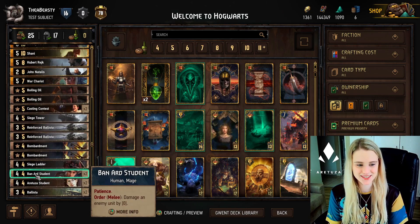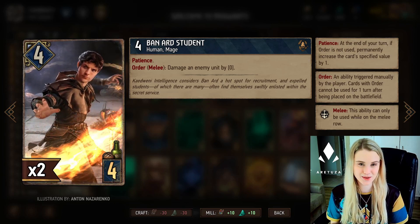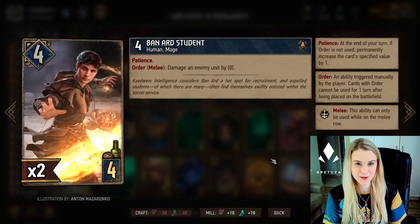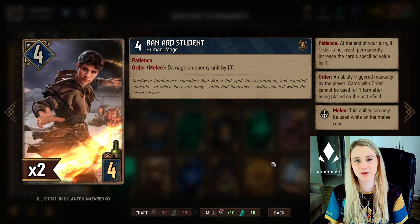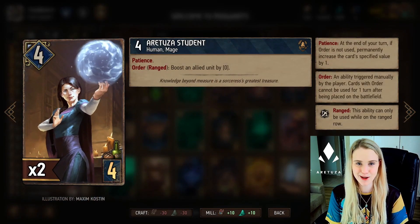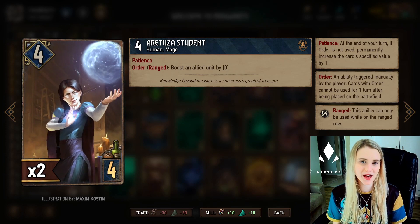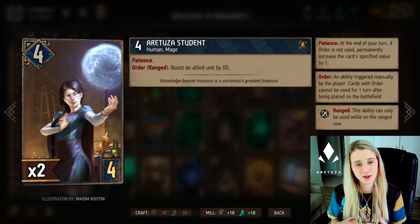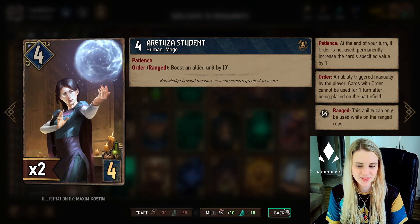The fun thing about mages is that you can get some significant carry-over value with them, especially if you combine them with something like Shiny. We have the Bannard Student, which has to be played on the melee row. It has Patience, meaning every turn you don't use it, it will increase the amount it will damage an enemy unit. Then we also have two Artuza Students - one of my favorite cards of this expansion. This one does the opposite: played on the range row, it boosts an allied unit for every turn you haven't used it yet.